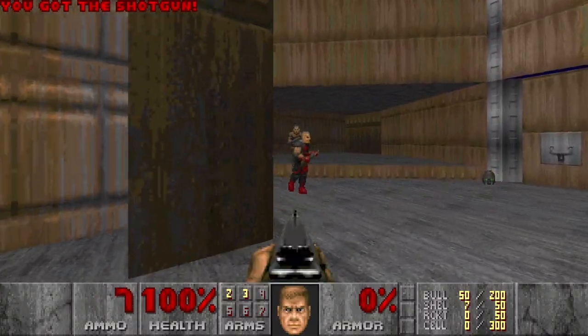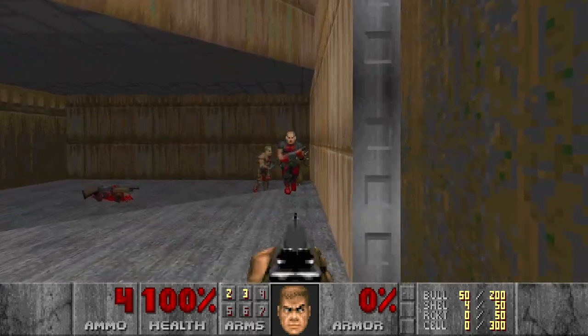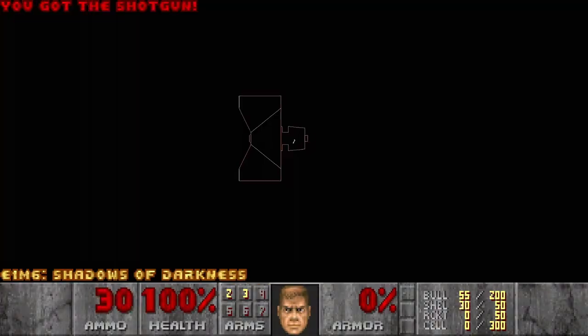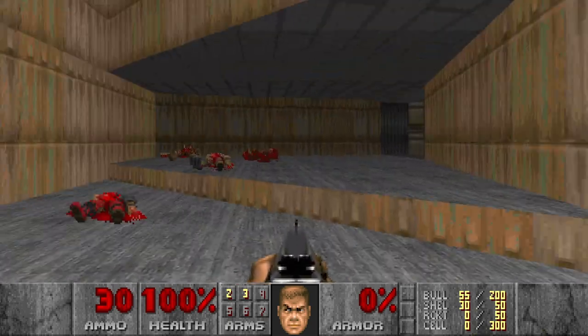Let's see. We have some hitscan. Barrels. Any secrets in the starting room? No. Alright. This switch opens these doors.